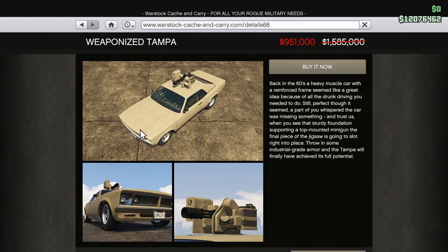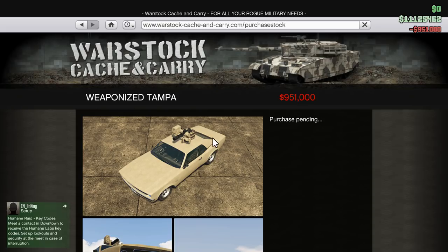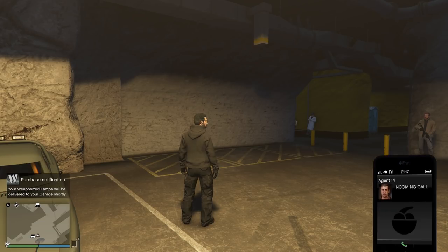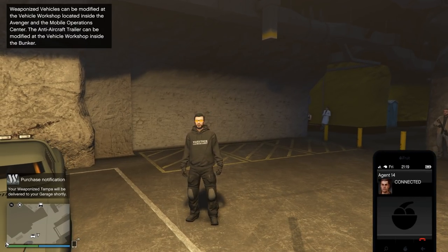Otherwise it is a very awesome vehicle and a lot of people really like it. I really enjoyed using it in the Mole Hunt mission — that was a lot of fun, and it's the mission you do to unlock the better price. All right, let's buy it. We'll bring it to Del Baro Heights, though I think I might bring it to the facility and put it in our Avenger. Usually I buy things to Del Baro, so we'll send it there. 951,000 — not bad.